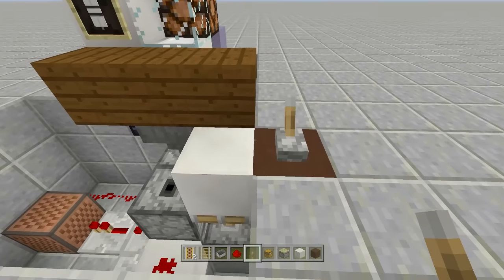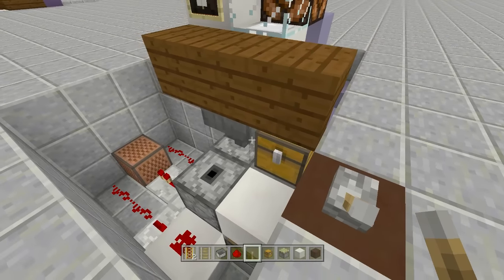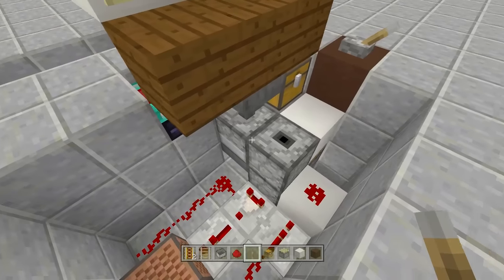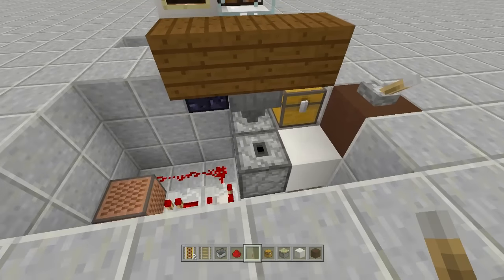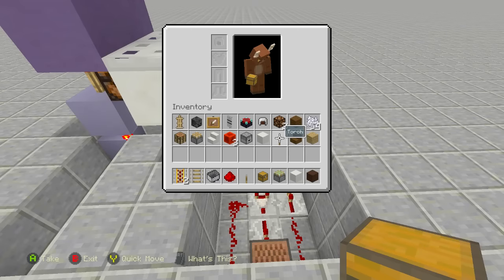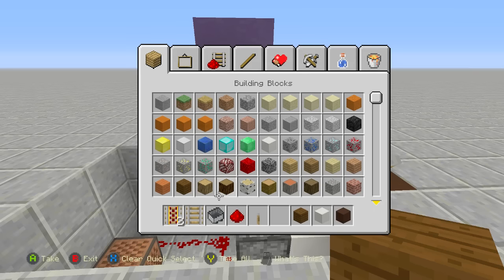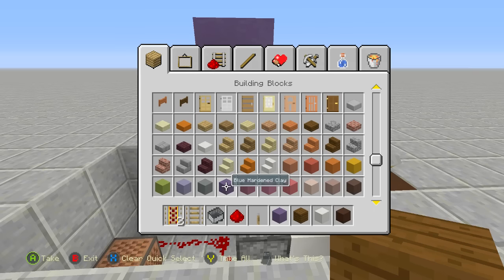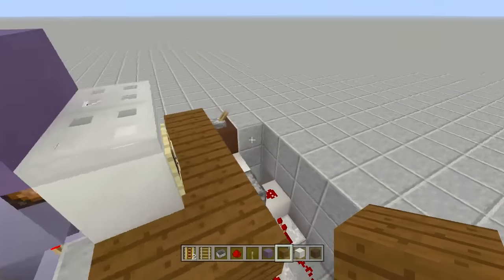When you need to do maintenance, flip the lever to open it — you can access the chest, the hopper, and the furnace for repairs. I highly recommend having a way to access the back as well. Let's clean everything up and then I'll show what I mean.